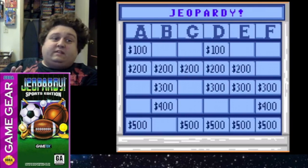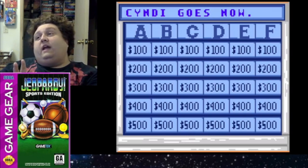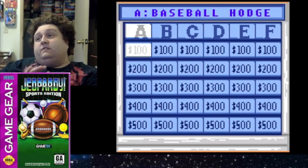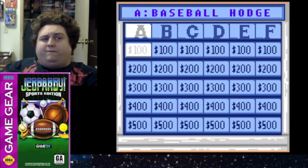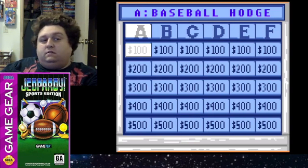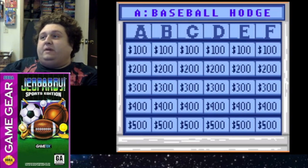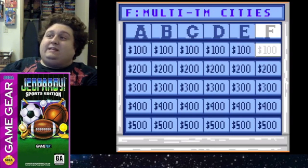It kind of gets me because on the consoles, they actually have sports-looking people — like a golfer, a baseball player, or a tennis player. But for the Game Gear, I guess they couldn't be bothered. Anyway, the categories are: baseball, hodgepodge, Olympic events, numbers, equipment, football, potpourri, and multi-team cities — which is a category I love, you know, when teams move.